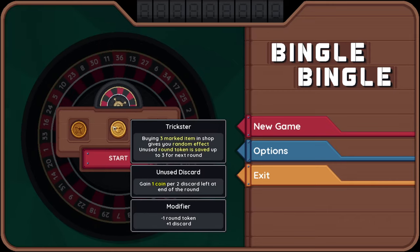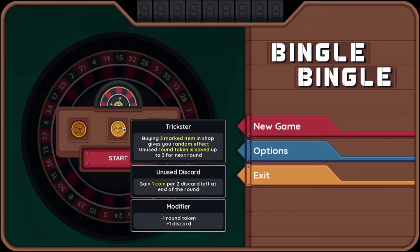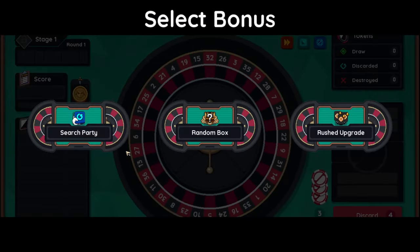So I've actually unlocked a new class here - the Trickster. It randomly marks items in the shop, and when I buy three of those items it gives me a random effect. It could affect the board, it could affect my tiles on my ball, so it could do a number of things. And I get coins for unused discards. I'm going to try this one.